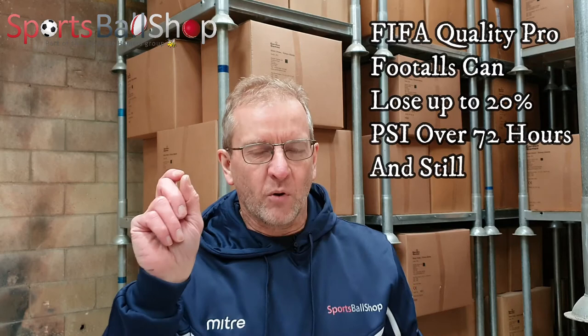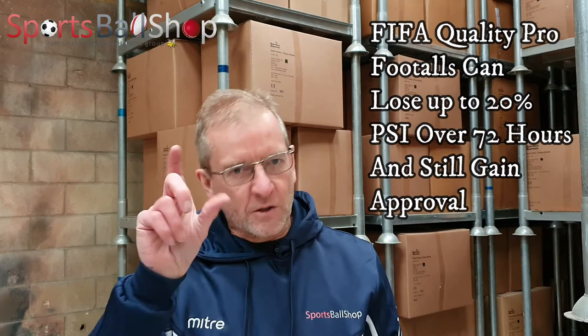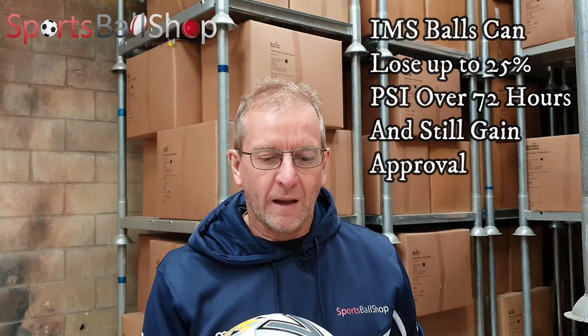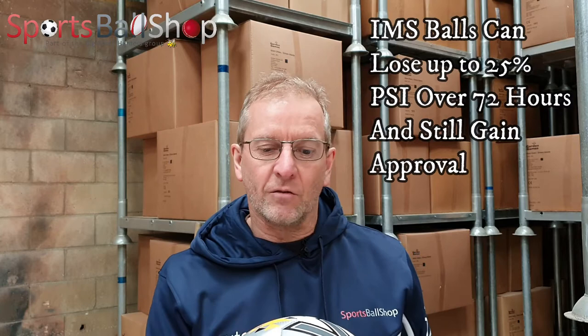For FIFA Quality Pro balls, the PSI band printed on the ball is eight to nine — a little tighter. If inflated to nine PSI and it loses up to twenty percent, reading seven point two, it would still pass the test. IMS — international match standard — balls can also lose twenty-five percent, so a ball inflated to ten dropping to seven and a half PSI over three days is still approved. Both IMS and FIFA Quality balls can lose up to twenty-five percent over 72 hours and still pass — the ball isn't faulty.